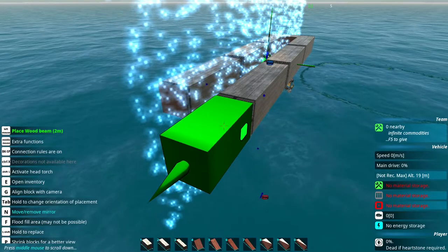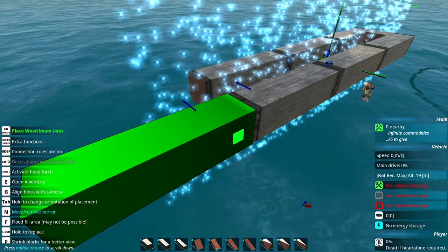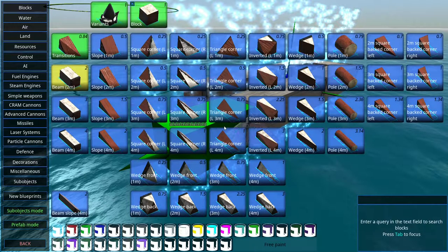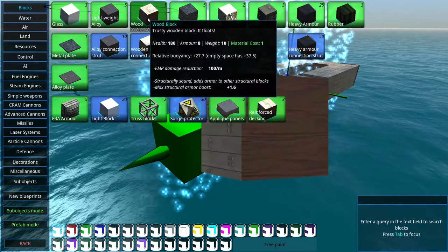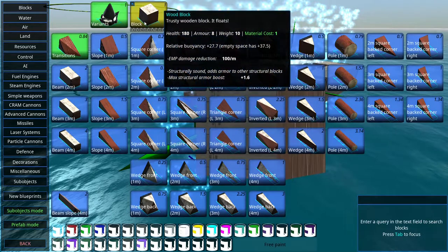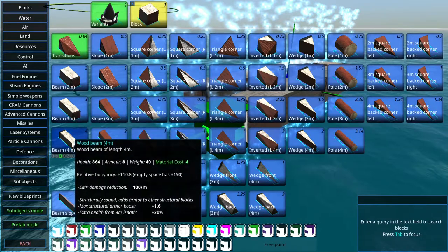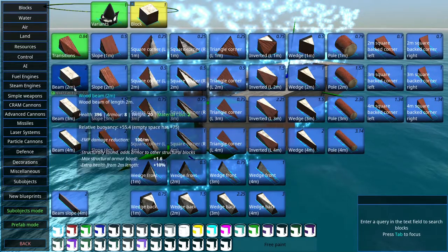We're going to close this off using a smaller block. To show you how to rotate blocks, we'll use a two-meter beam. To switch from four-meter to two-meter: go to blocks, click Wood, then mouse over to beam two-meter. If you want them sequential from shortest to longest, set one for beam two-meter, two for beam three-meter, and three for beam four-meter. That's how I prefer it — ascending order.